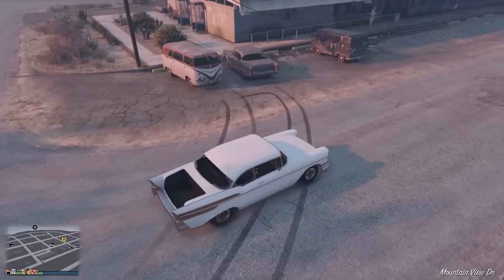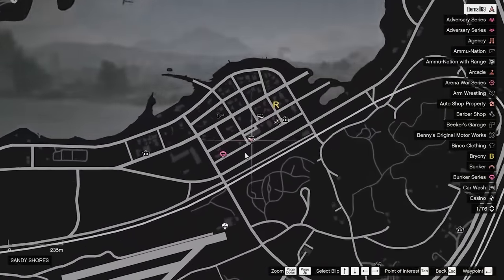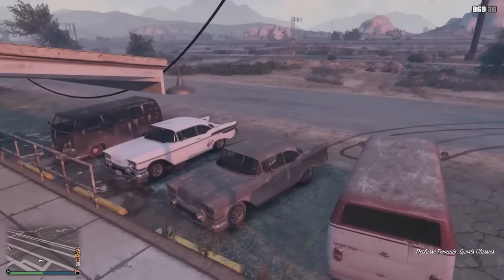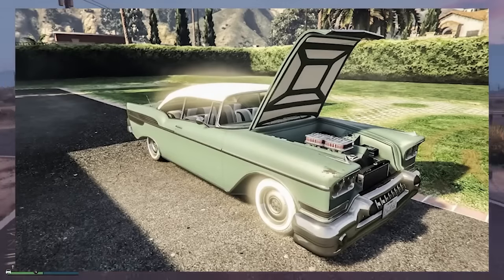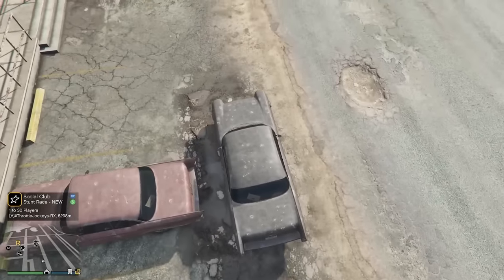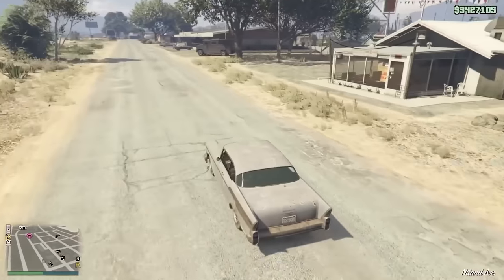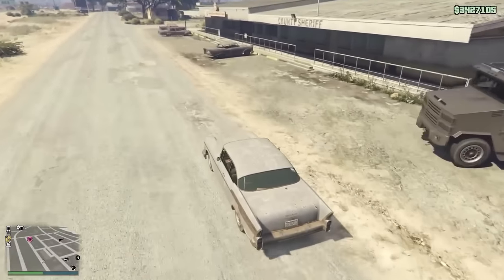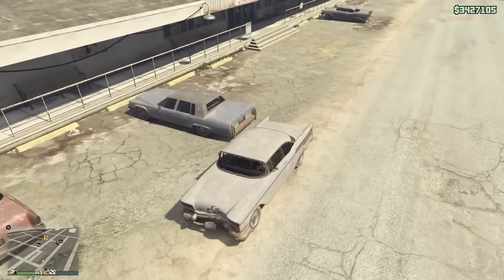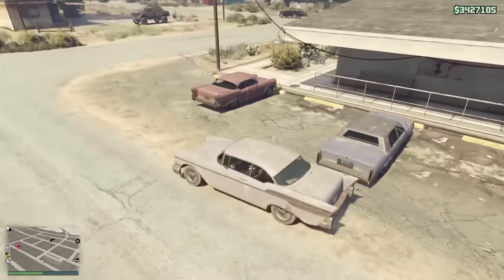There are also several variants of the Rusty Tornadoes. One spawned at the Medical Center in Sandy Shores, which is the location with the most luck. There are multiple rusty versions — red and blue — and the rarest is a seawash green color you can't normally get on cars. To increase spawn rate, buy a Tornado or find one on the street, because if you're in the car you're looking for, more will spawn. If you get one, you can take it to Benny's for a custom upgrade with rare colors you can't normally purchase.